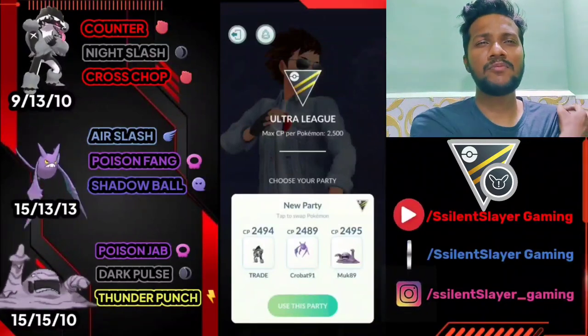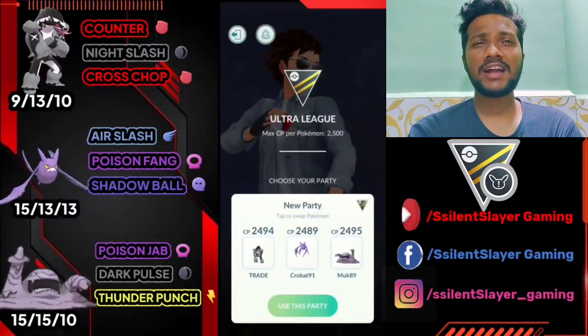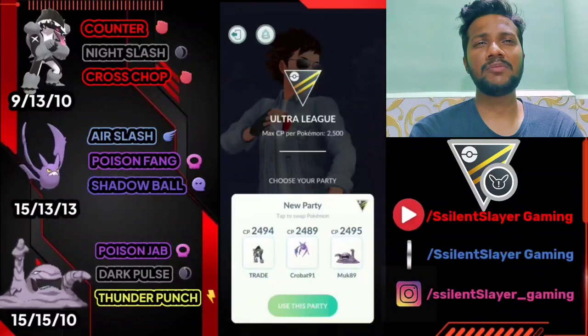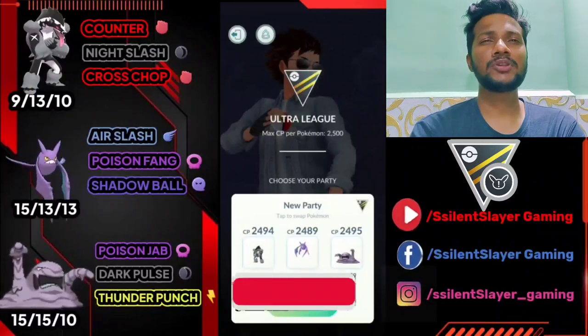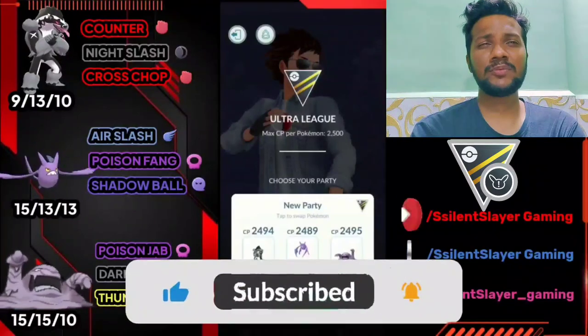Team 2 we have Obstagoon, Crobat, and Muk. Moves: Obstagoon has Counter, Night Slash, and Cross Chop. Crobat has Air Slash, Poison Fang, and Shadow Ball. Muk has Poison Jab, Dark Pulse, and Thunder Punch. I use Obstagoon as lead. Safe swaps are Crobat and Muk — both are safe swaps. Let's go for the first match.